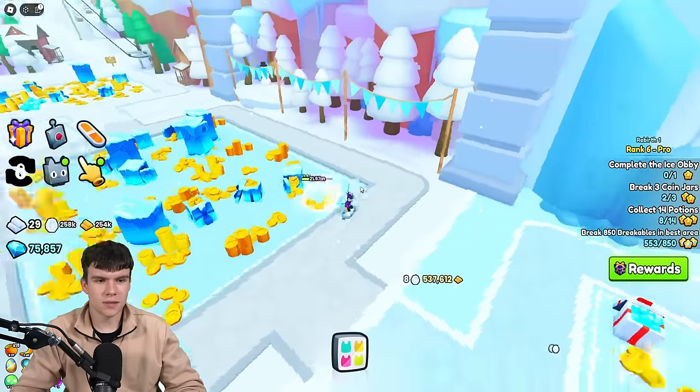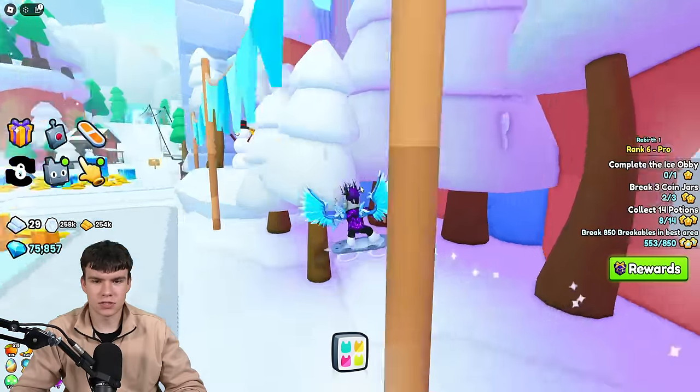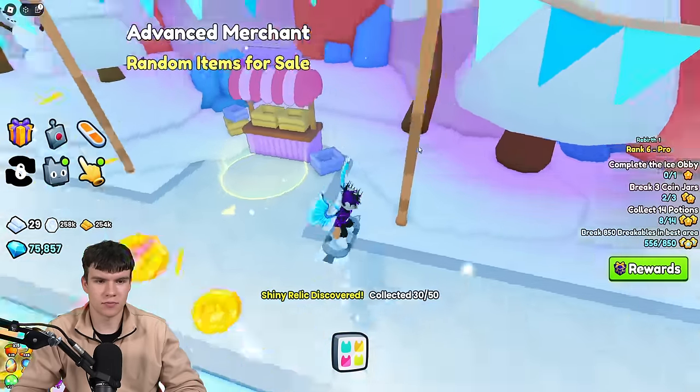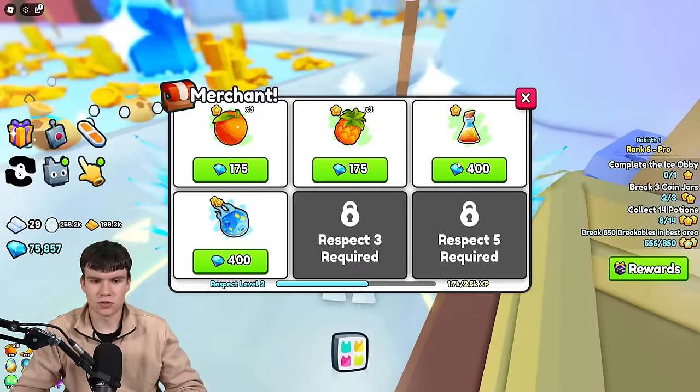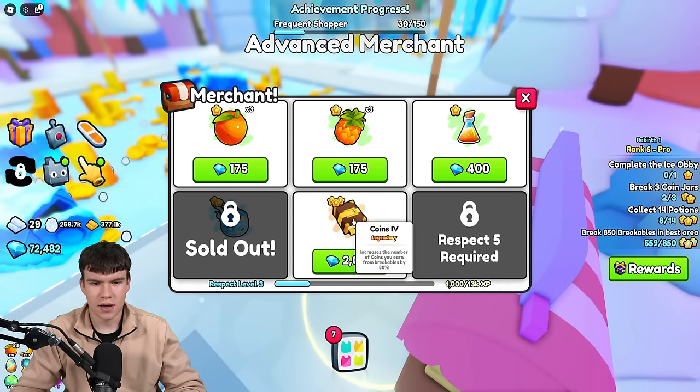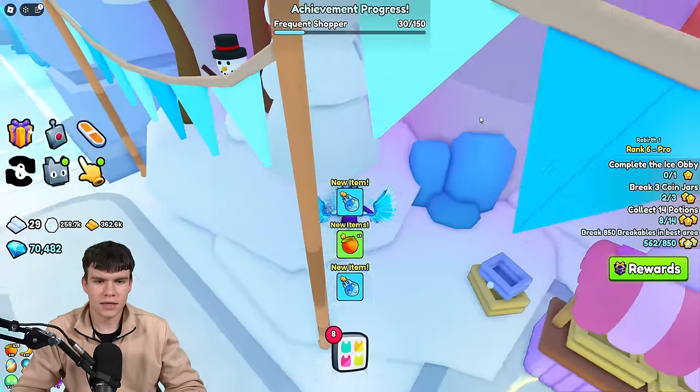I don't think there's going to be any in the obby areas, so we don't really need to worry about that. We've got one — that's on the snowman over here. There we are — it's number 30. And that is our shiny odds increased once again. Let me quickly just buy a few of these to get our respect level up.